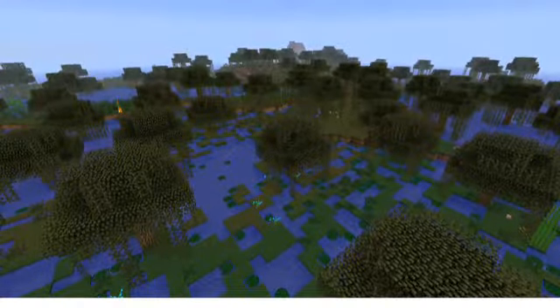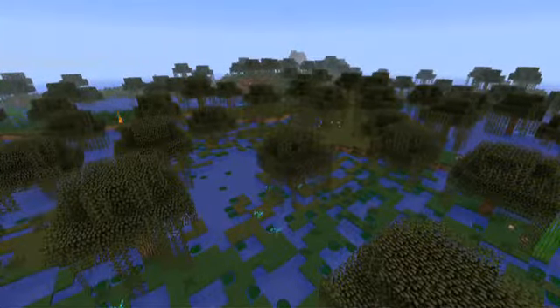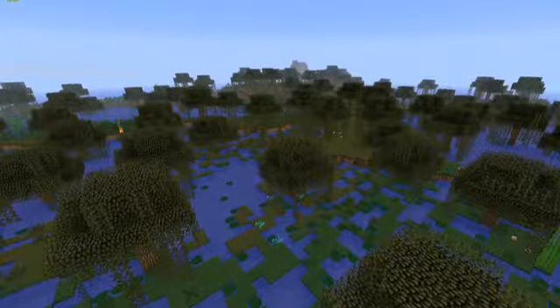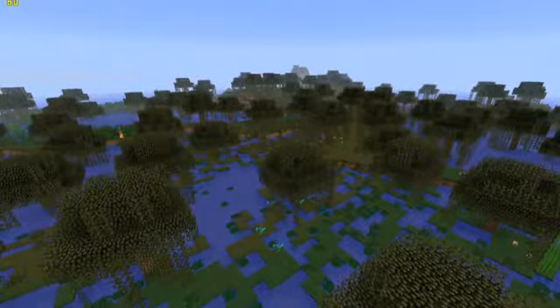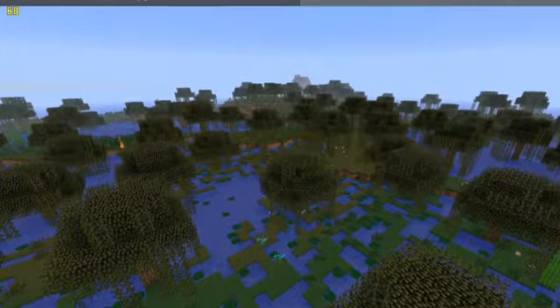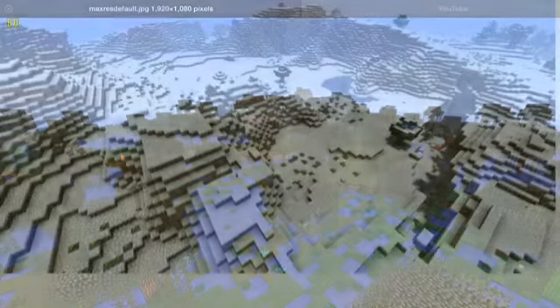The next type of biome is swamp biomes. In swamp biomes, you'll find everything you need, including a lot of mushrooms. As you can see, there are these special little plants here and lily pads, mostly oak plants and dark-looking water and oaks. It's also a very nice place for witches to spawn, so be careful.